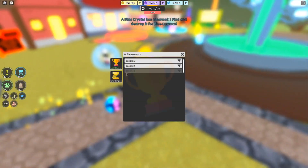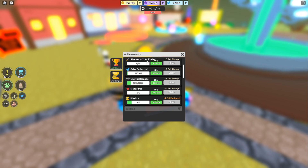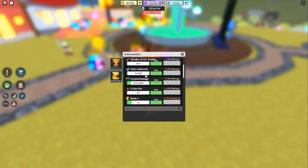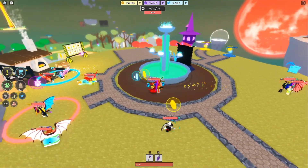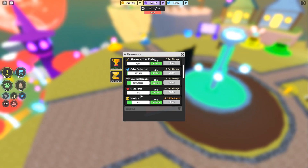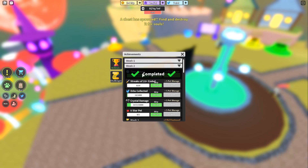I have not done these week two quests because they are extremely hard. You need a streak of 25 plus, you have to do 10,000 crystal damage, you have to collect 1,000 blue essence orbs — which I think are these orbs right here — and you have to craft a five-star pet, which is very very difficult. I did the time-played one by basically just AFK-ing the game, so I got that pretty easily.